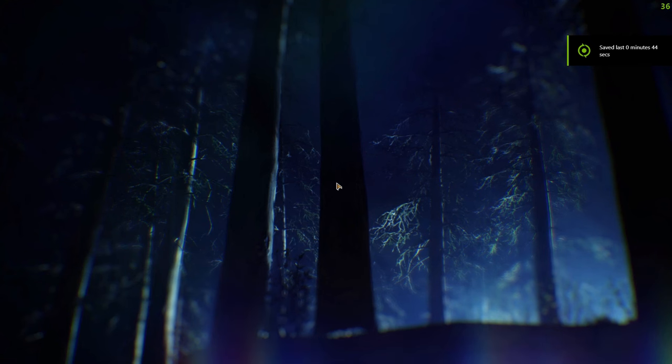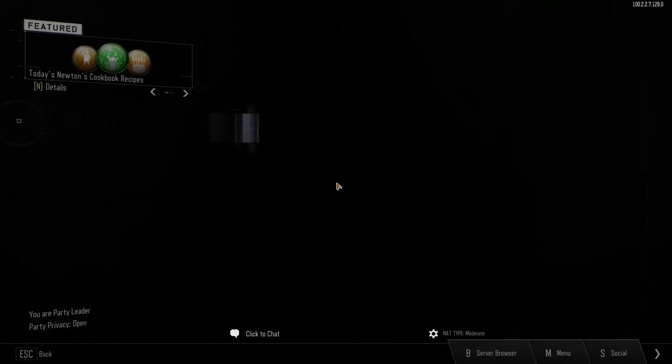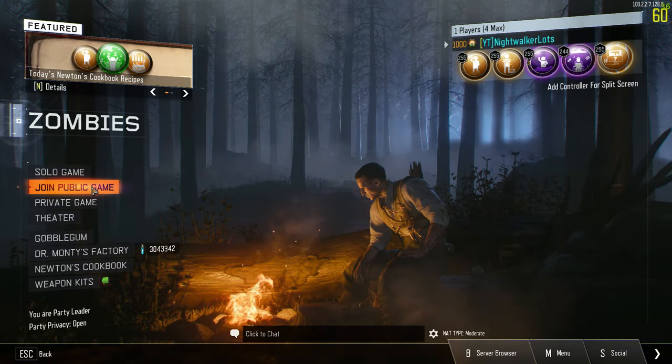We can just kill the server, and this will terminate the match. Now that we have force host, we can go and start a join public game.